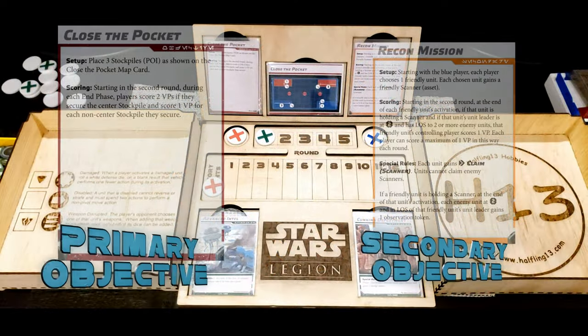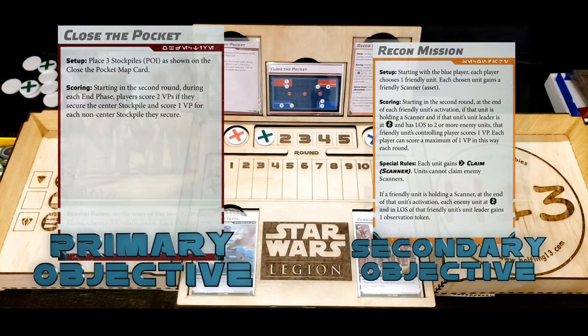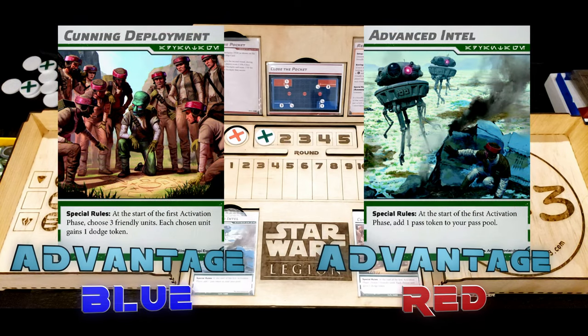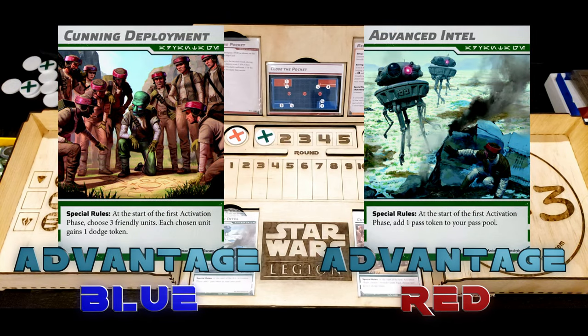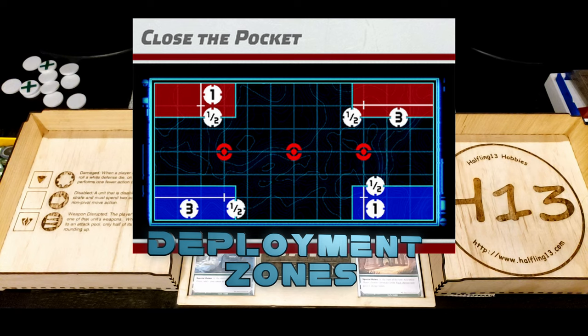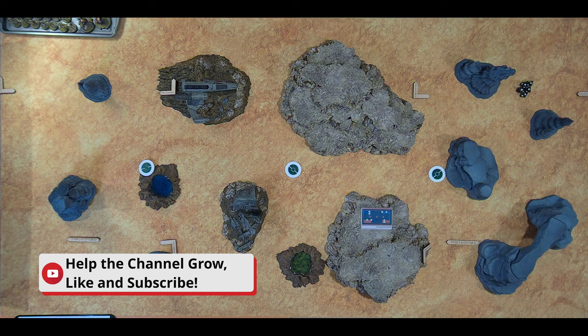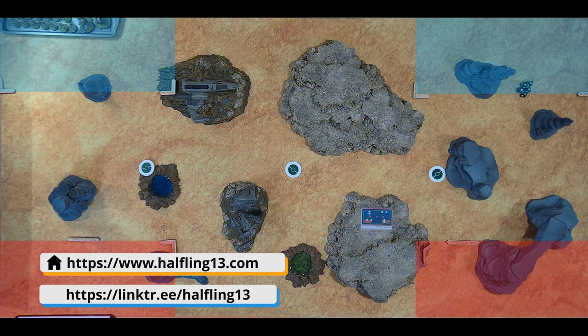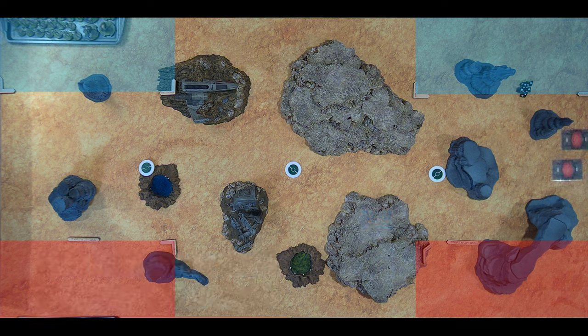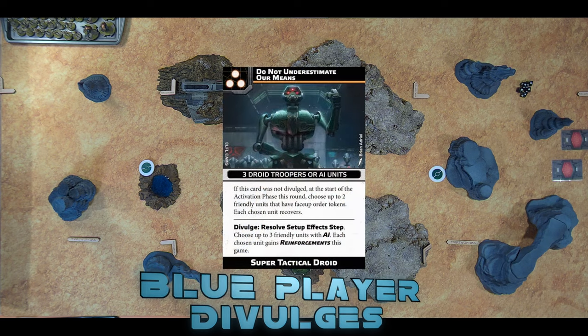We welcome our viewers, both past and present. All 3D models used are available either on Thingiverse or from various companies — check the description for details. The game dashboard is a custom design available from our Etsy shop, both as a pre-cut and ready-to-assemble kit, or as digital plans for you to cut out yourself. If you enjoy this content, drop a like on the video to help grow the audience, and subscribe to the channel to be notified for future releases. Consider supporting us directly by joining our channel or our Patreon. Leave a comment to let us know what you did or did not like. New videos are typically posted on Fridays.